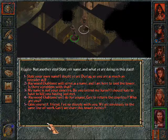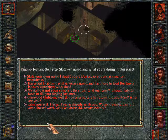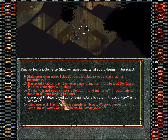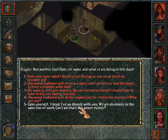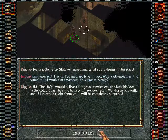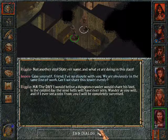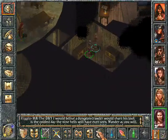Not another step. State your name and what you are doing in this place. Calm yourself, friend. I have no dispute with you. We are obviously in the same line of work — can we share this tower evenly? Ha! The day I would believe a dungeon crawler would share his loot is the coldest day the nine hells will have ever seen. Wonder as you will, and if I ever see a coin from you, I will be completely surprised.